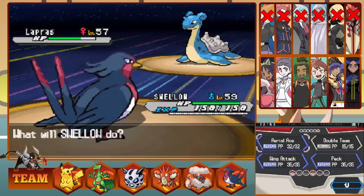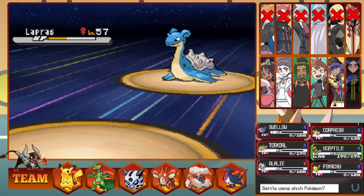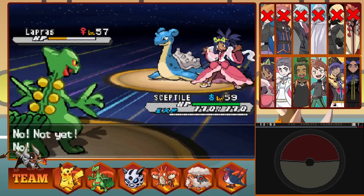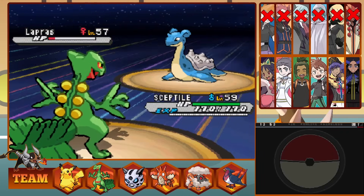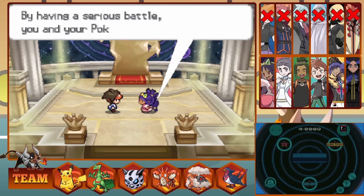Now we go into Swellow and Aerial Ace for good damage, but a single attack brings us down. This battle has just flipped, but thankfully we have whittled down Lapras just enough for Sceptile to come out and take out Lapras with a Leaf Blade, beating Iris, and Ash becomes Champion of Unova.